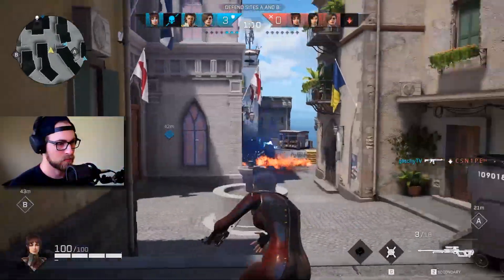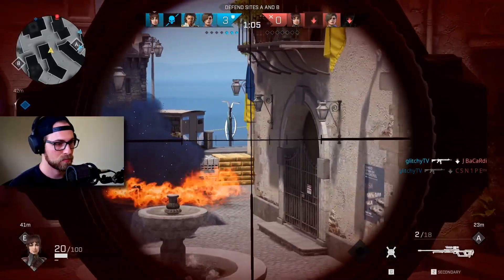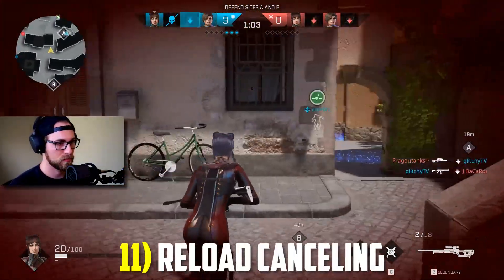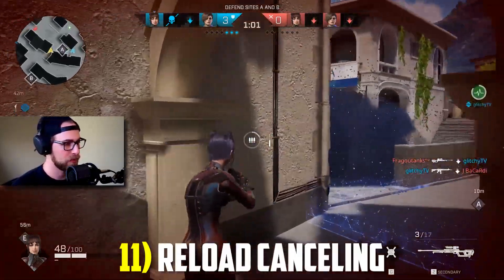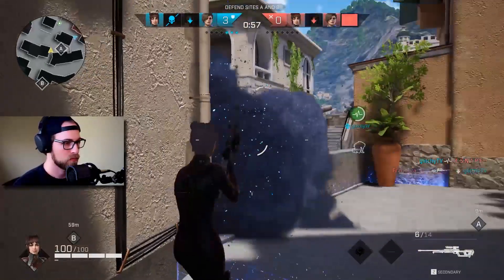Ever seen those clips of Phantom dropping a few enemies in short order while rolling back and forth? Ever wonder why she's rolling back and forth? That's because they've mastered the reload cancel. Shoot, start reloading, and then roll. When you stand up, you'll have the next shot chambered and ready to go.